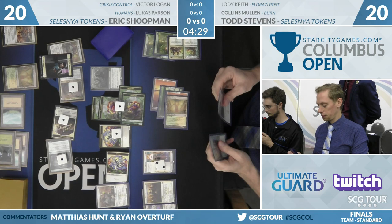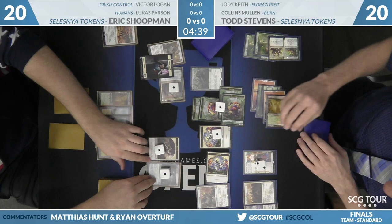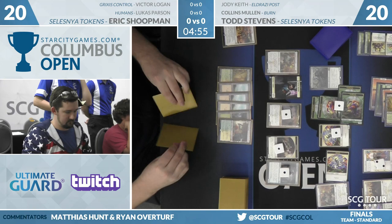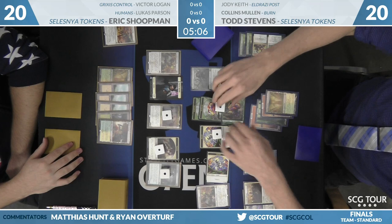Now we survey — are there any attackers? Loxodon is a 4/4, and Todd has nothing bigger than a 4/4, so he will pass. He could have swung his own Loxodon and offered the trade, but it looks like he declines. The Loxodon is a blocker for things like that 2/2 lifelink token. Big removal spell for Todd as Eric does draw land 6 here. If those cards are just two more Amaras, Shoopman is in trouble — the look on his face kind of tells the story.